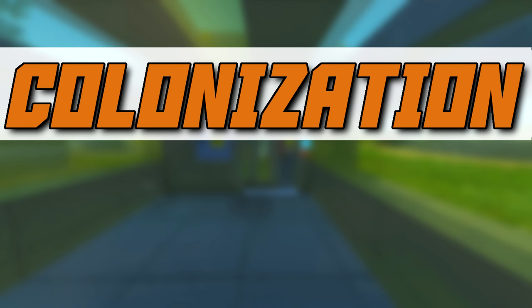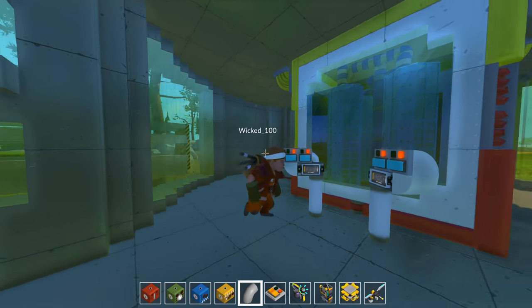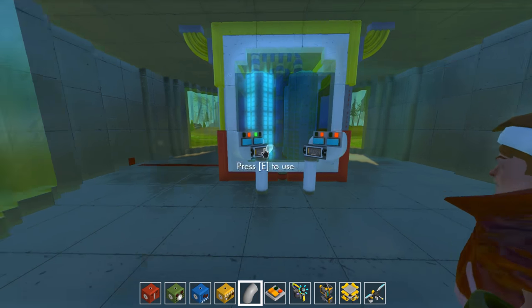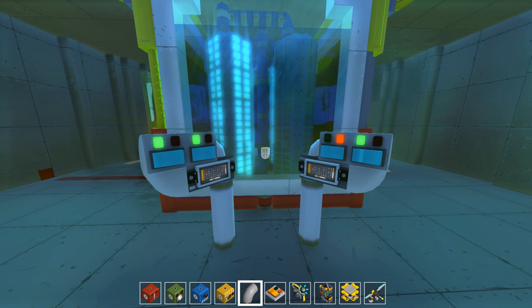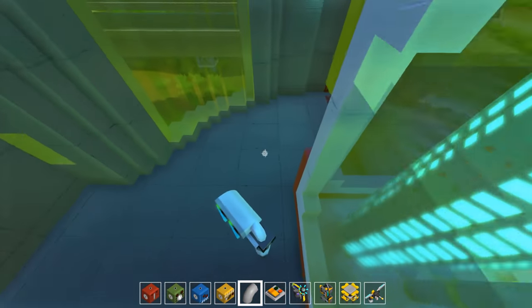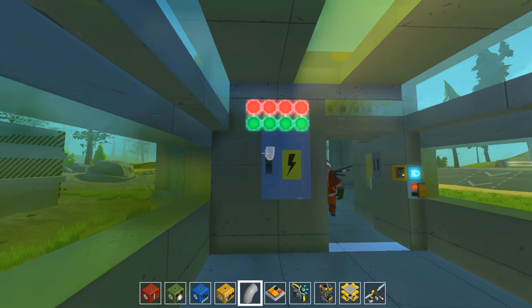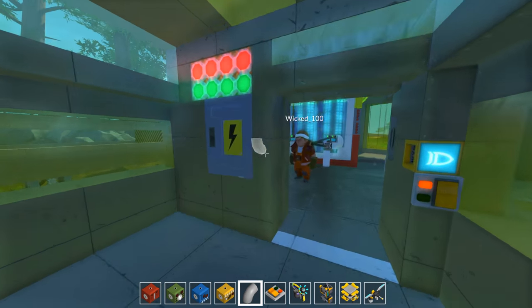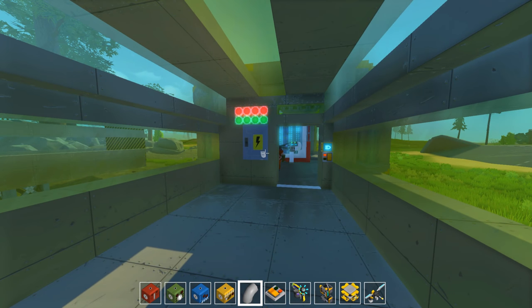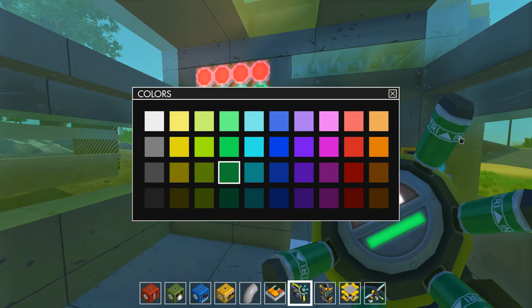Hello everybody and welcome back to Scrap Mechanic Colonization. My name is Twisted, here with the one and only Wicked. Today we have some consoles for the reactor — it's so cool! In front of the reactor there's a status bar which is obviously not working at the moment, but I want to have that so if you have low power somewhere in the base you can check if all reactors are working.